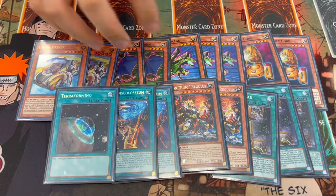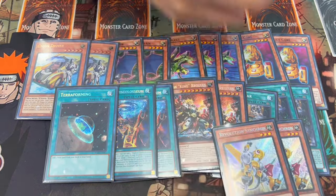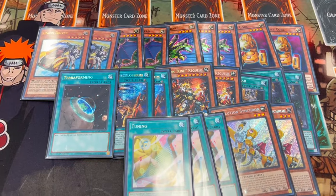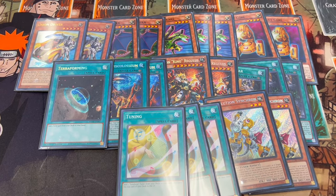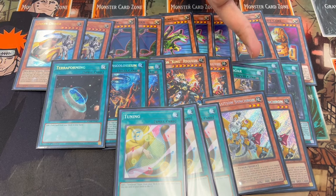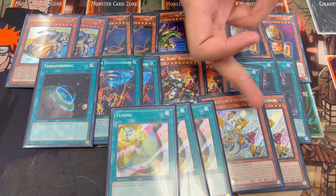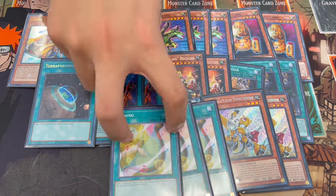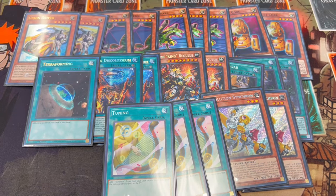One Terraforming as well, so six copies of field spells essentially. The reason field spells are so important is because we're playing the Revolution package: two Revolution Synchron and three Tuning. This gives you access to Ancient Fairy Dragon, and once you have Ancient Fairy Dragon you can start a lot of your plays. It special summons one of these from hand and gets you to another field spell. You could play three of the name and two Tuning — it's really up to personal preference — but I personally like three Tuning, two Revolution Synchron.